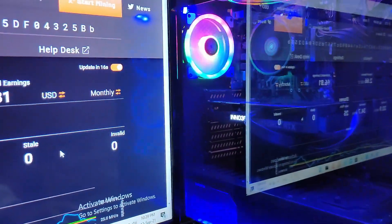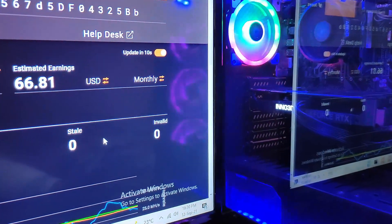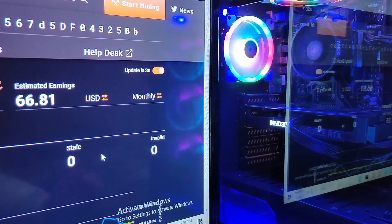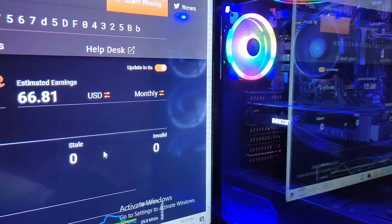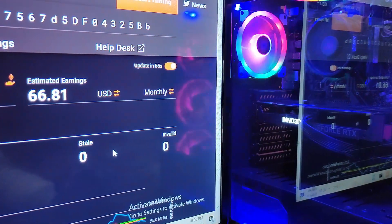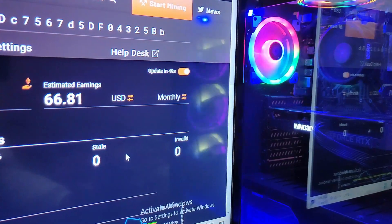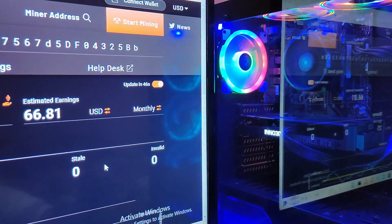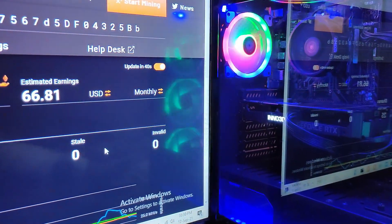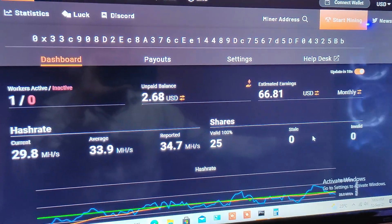The Ethereum price has dropped a little bit so profitability is showing less right now. On a single card it's not that profitable, but you can earn something passively. Regarding electricity — I'm in Bangalore, India. The rates vary: first 50 units are at 3 rupees per unit, but after that there's a difference, so I'm keeping electricity costs at around 1,000 rupees. I'm not entirely sure yet since my September bill comes out on October 13th.